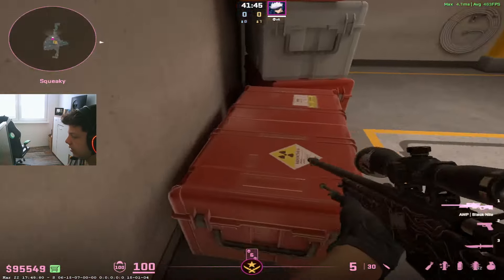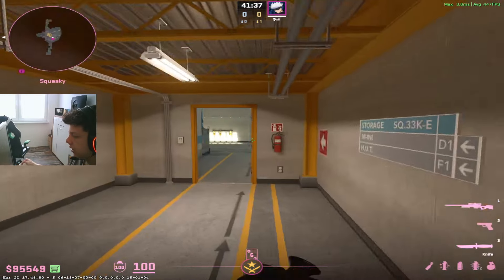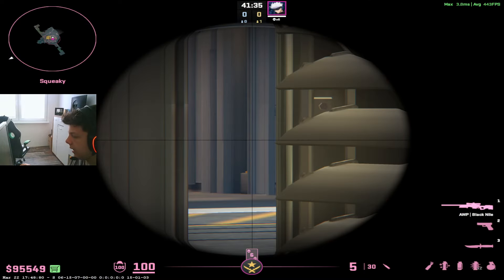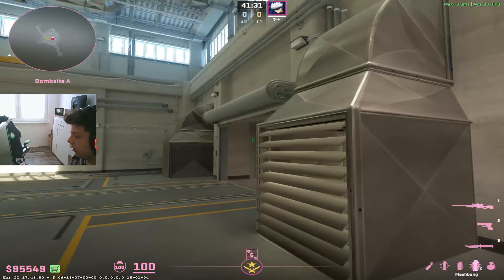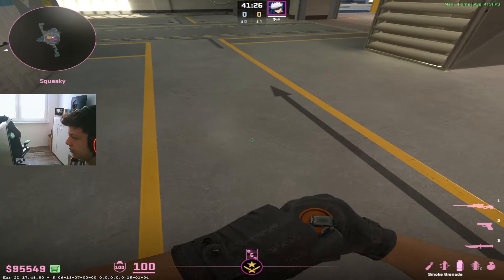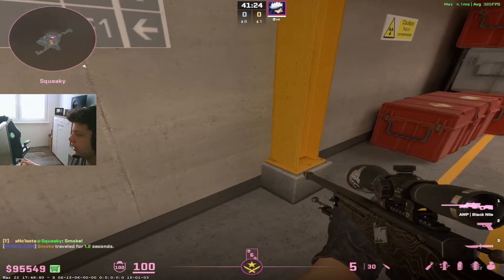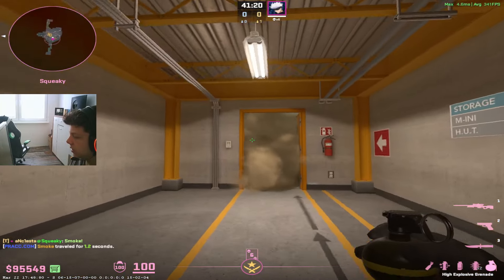The other point is that if they need help on main or heaven, or they spot an enemy, you can instantly scope main or scope heaven. You're basically everywhere. And most of the time, people smoke squeaky — as shown in previous videos on Nuke.